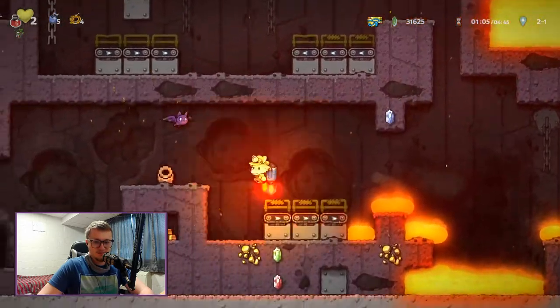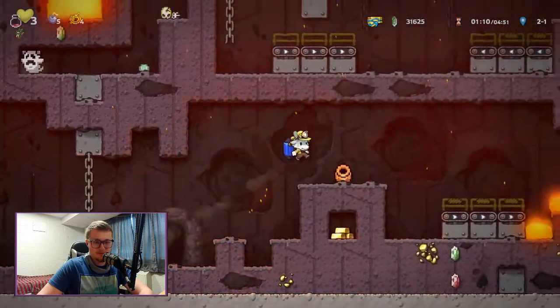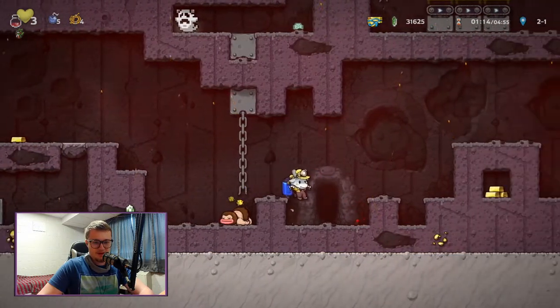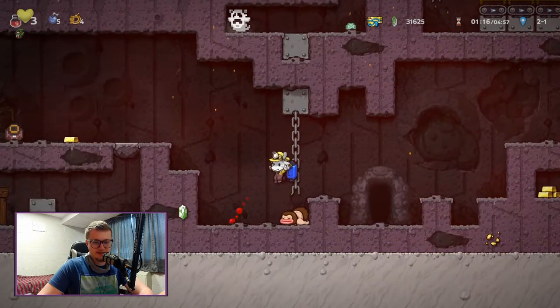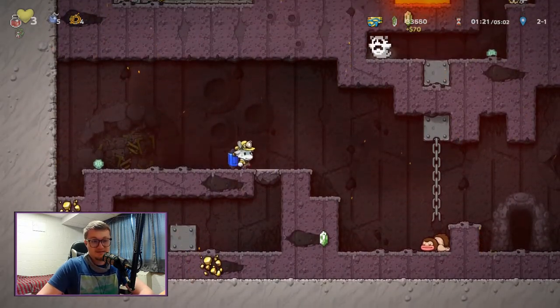There we go. I need more blood. Blood is dope, in my opinion. Okay, so I'm at three. In theory, I'm going to Vlad, so I could, in theory, get the infinite health trick. It depends. We'll see.